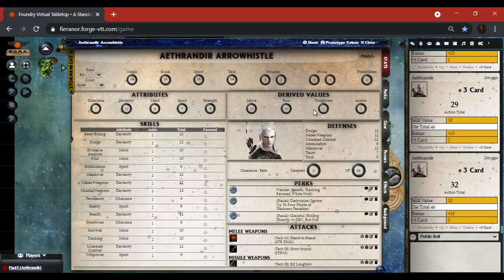There are ways to modify run and move further based on your perks. Toughness is equal to your strength, and armor can modify that. Defenses are right here — we rolled an active defense earlier and it gave me a plus three, which would be a plus three to your dodge, melee, and unarmed combat. Some GMs argue it gives a plus three to everything including interaction attacks.